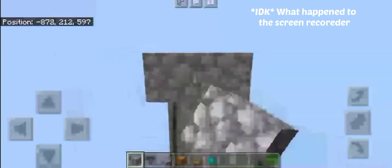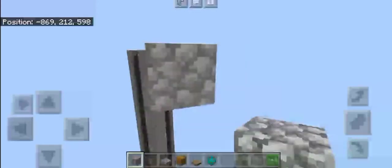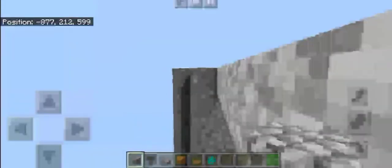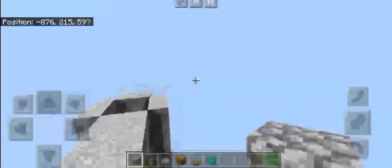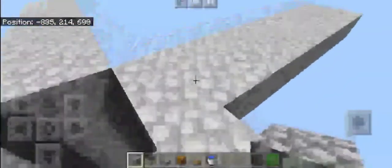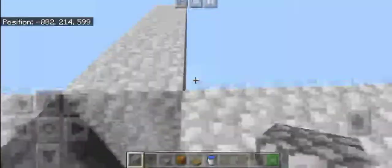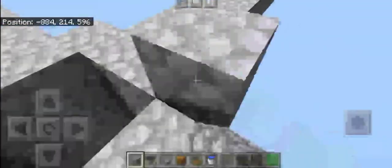Put blocks on each of these corners as well. Then build up one block and extend it all the way around.